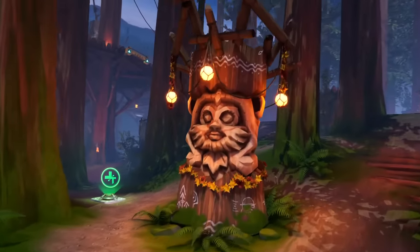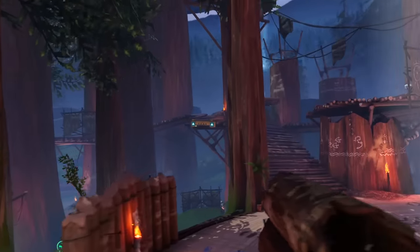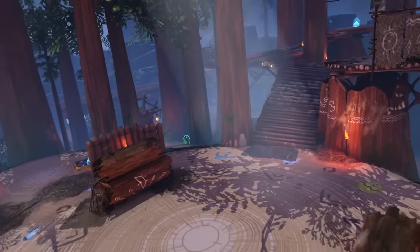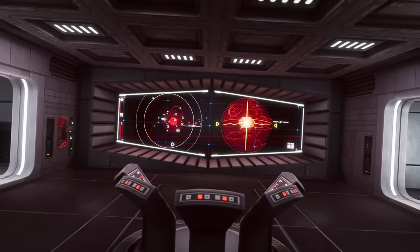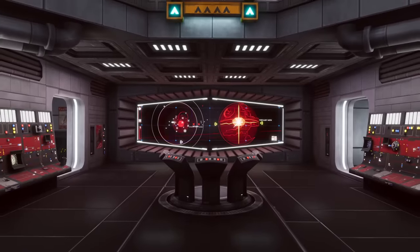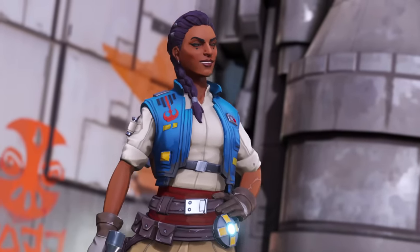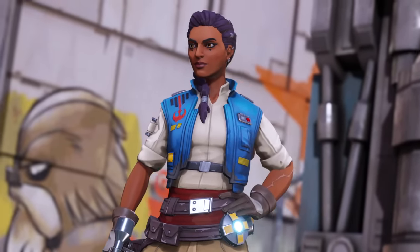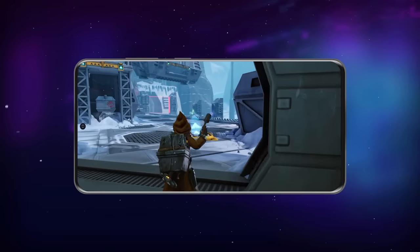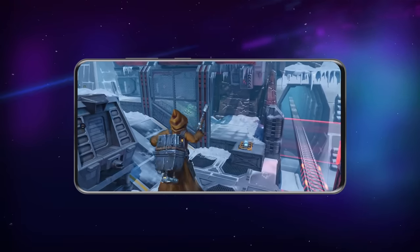We recently revamped our lighting, making full use of Unreal's best-in-class lighting tools, and this has significantly enhanced our visuals. This upgrade delivers a broad spectrum of vivid colors and realistic material interactions with scalable performance across all of our platforms. Unreal Engine's dynamic tools have played a pivotal role in infusing our cosmetics with character without the need for extra animations. This secondary movement in the scene further brings our world to life and is particularly impactful on smaller screens.